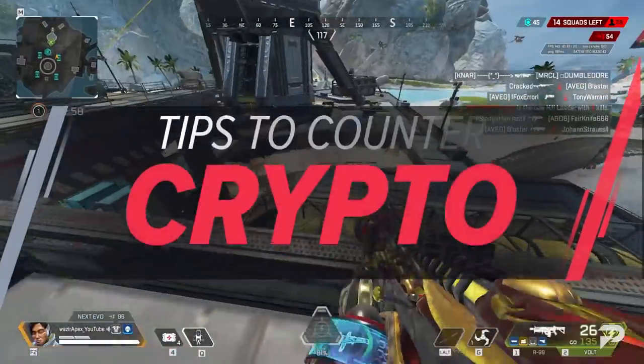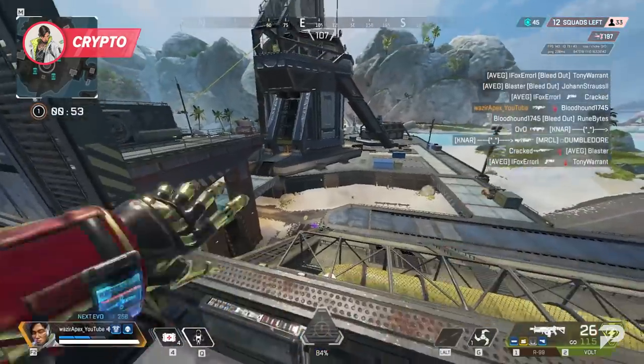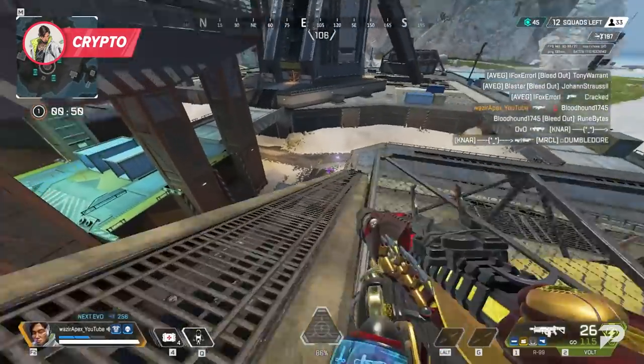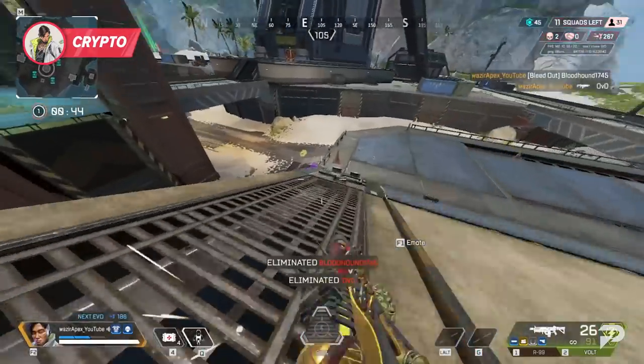Up next is the surveillance expert himself, Crypto. Crypto can be really strong, but if his drone is dead, he's pretty useless. So if you hear that thing buzzing around, always look to kill it. This will keep you from showing up on his scans and will keep him from setting up any EMP plays on your squad.